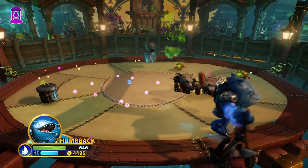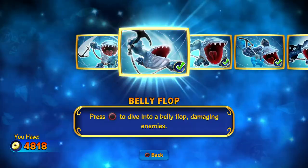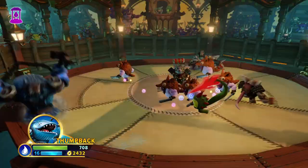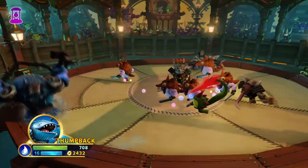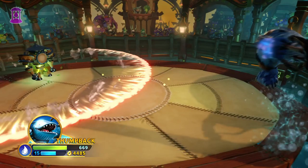So you're probably wondering how on earth you can follow up from such a great move. Belly flop. Thump Back performs a huge belly slide, damaging and knocking back anything in his path. And when I say knocking back, I mean knocking back - this sends enemies flying, making it a great way to escape from crowds of enemies. And while the startup is a bit slow, it is very good for movement.